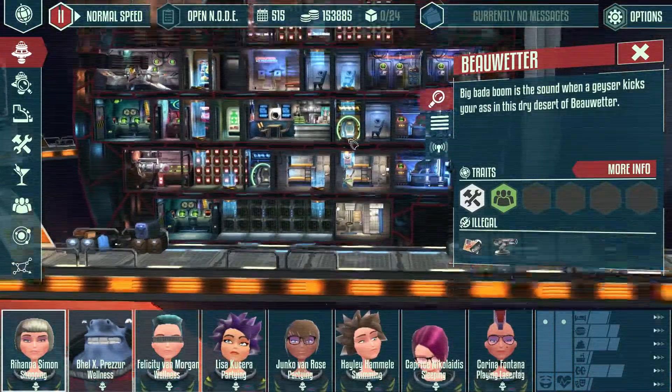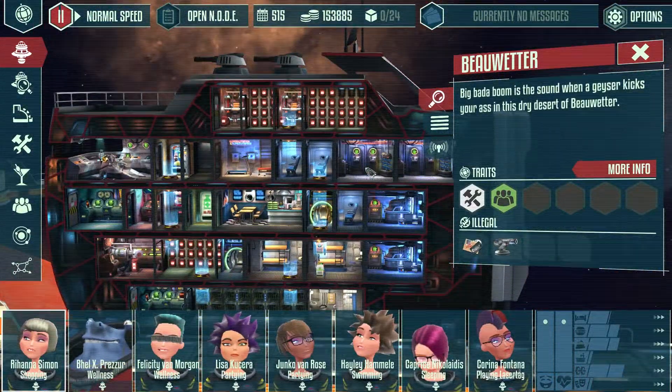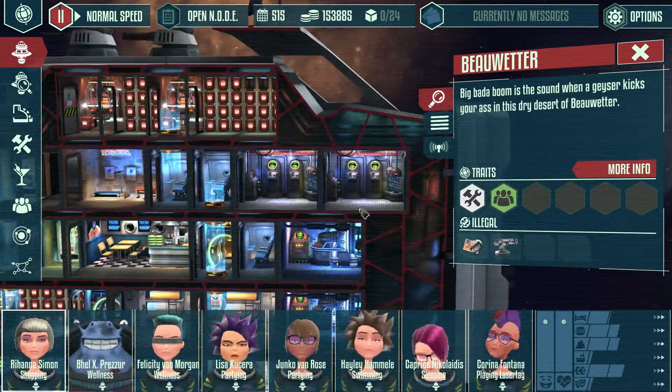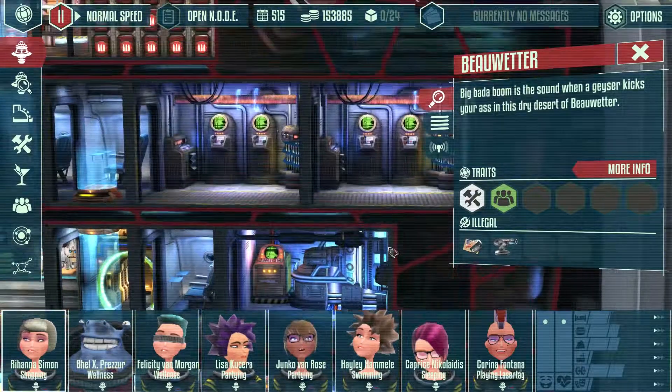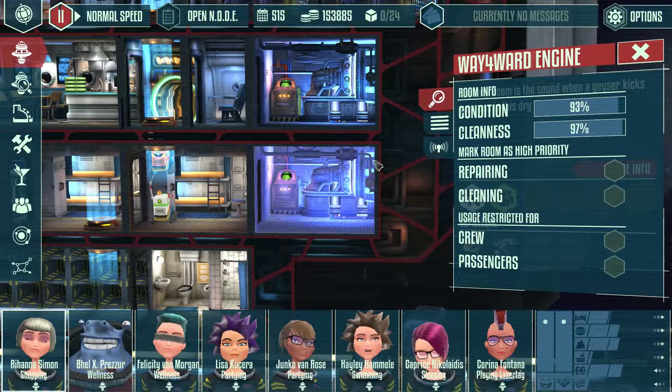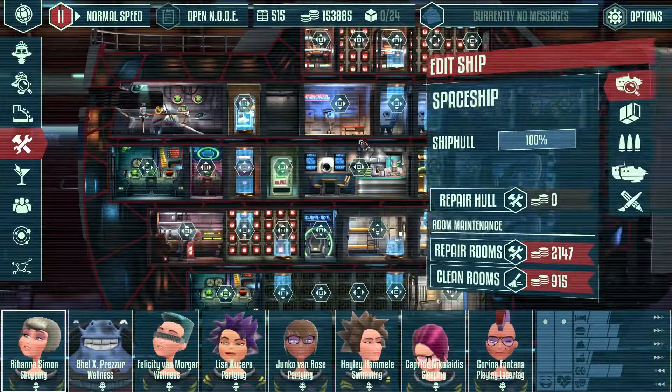So no one will starve to death. We got 153,000, which is pretty good. I need 420,000 for the Sting Race, which is like the best engine — or the best ship in the game, I think. In my priority, in my opinion.